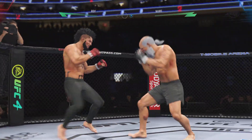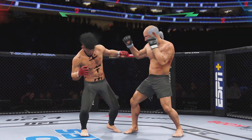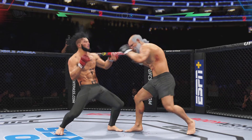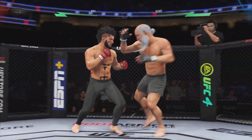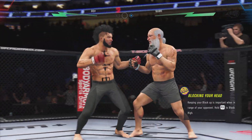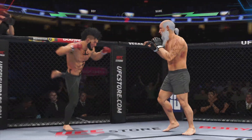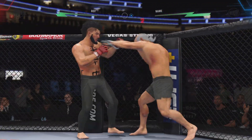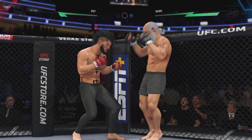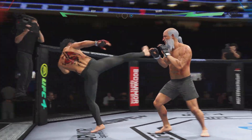He lands another strike to the body — not a ton of real estate there, but he certainly found it. Both guys really throwing with authority. Big, powerful punch lands. Right hand landed. He is getting tagged repeatedly. Nice combination of strikes up top. Beautiful combination up top. I don't understand why the guy's not moving his head. Get your head moving, son.